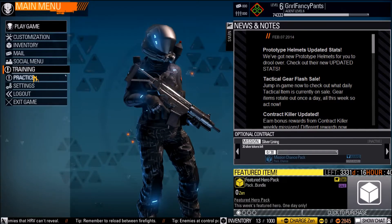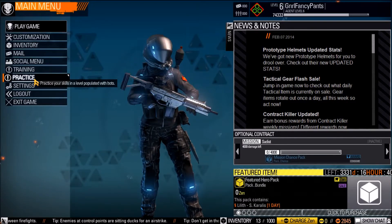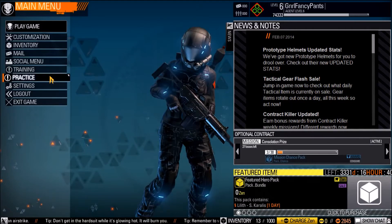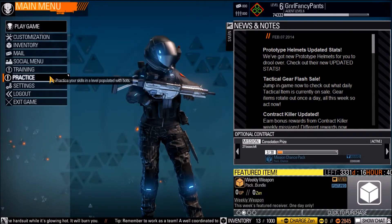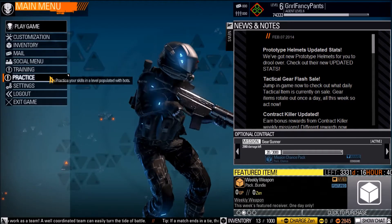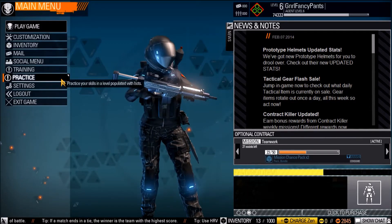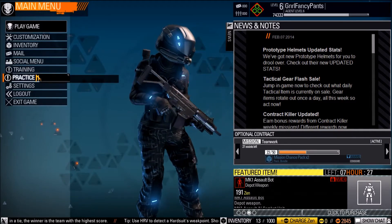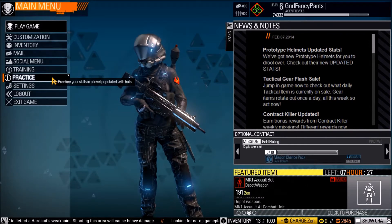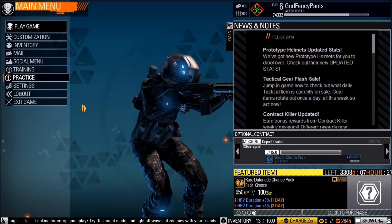I think these were recently added — I haven't played in a month or two and I don't remember seeing these in the menu last time. But you can learn how to play the game with training, or you can just practice against bots. This really helped me — I played a round or two before I played against real people just to brush up on my skills. If you're new to the game I'd say do these first: start with the training, then do a few practice rounds. You get some experience and the bots really aren't that difficult.